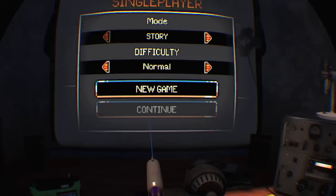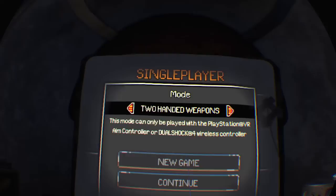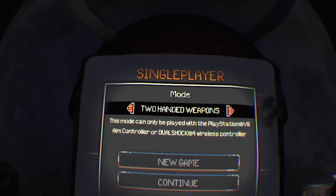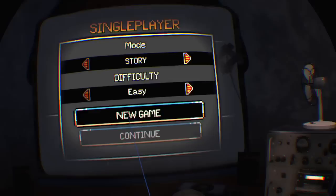It's kind of weird that you have to keep switching back and forth between what you're holding, because you have to select campaign and then get the little selector gun to shoot. Let's go easy. We have regular story, two-handed weapons only playable with the PlayStation VR Aim Controller or DualShock wireless controller, and apocalyptic. Let's go to story mode. The Aim Controller is actually sitting there turned on — I'm logged in with DualShock 4 plus two Move controllers plus the Aim Controller, and somehow the Moves took precedence.